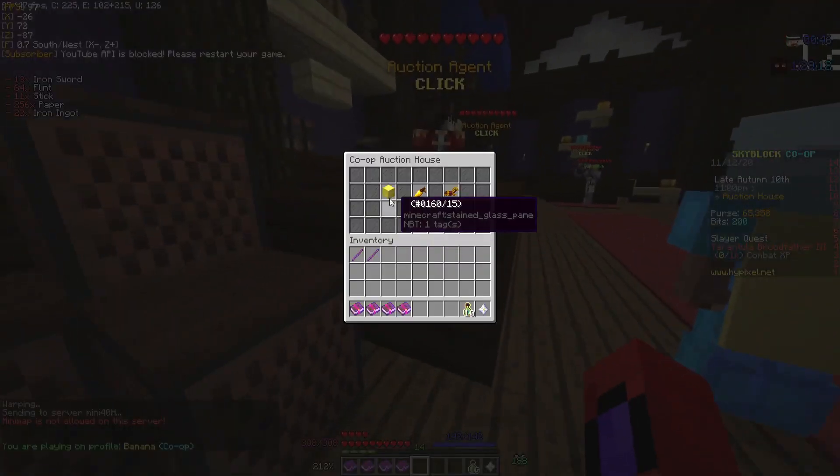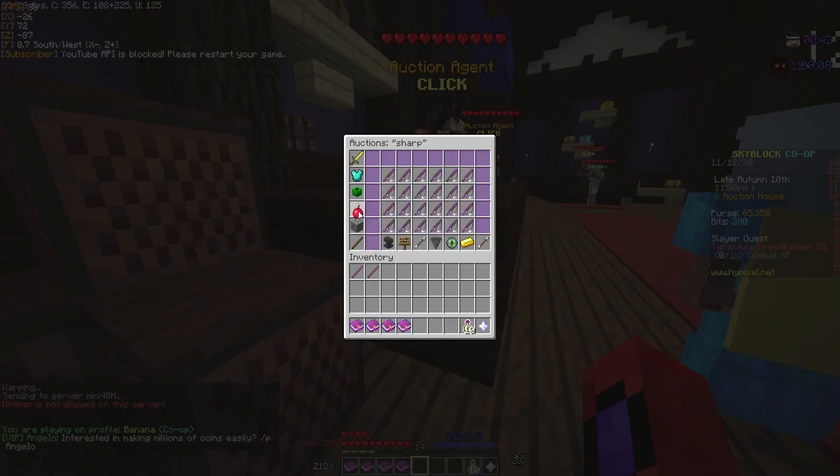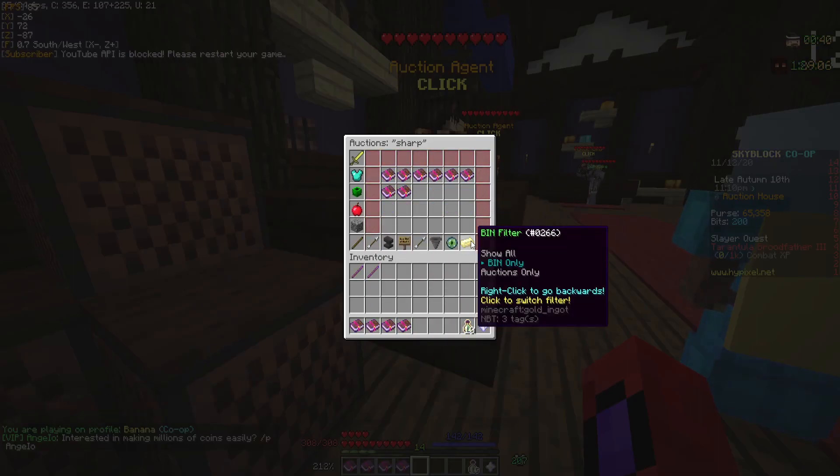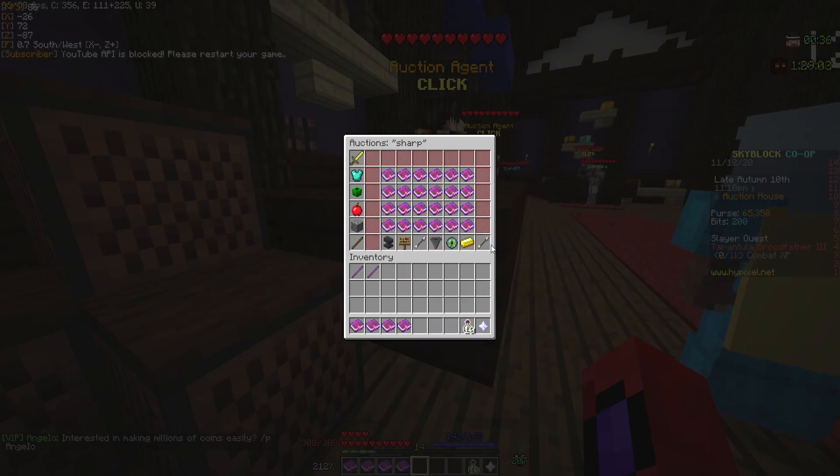What you want to do is open the auction house, then search 'sharp,' go to consumables, go to the very end, and click on 'Bin Only' right here. Then go to the very end.